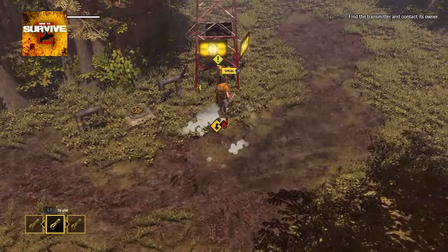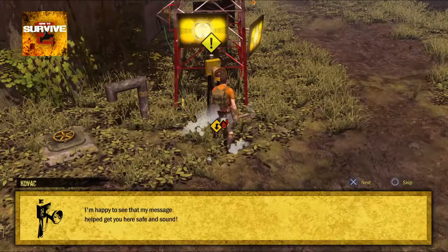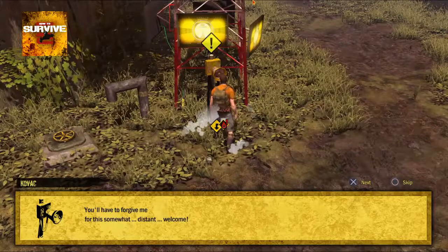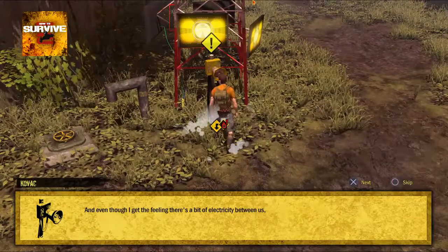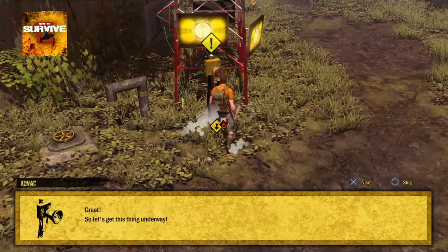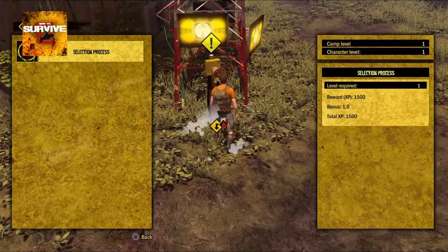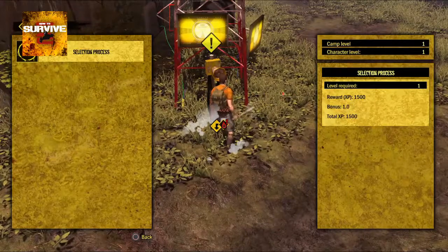Alright, let's speak to the contact. He introduces himself: 'I'm Kovac.' He says he's happy his message got us here safe. This is what I mean — like Pokémon Mystery Dungeon where you go to a bulletin board and see missions. You don't get new missions every time; you keep coming to the transmitter and the same missions repeat. For now I think we're just doing the tutorial.